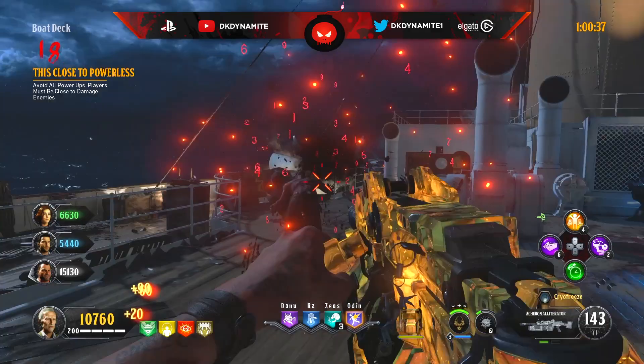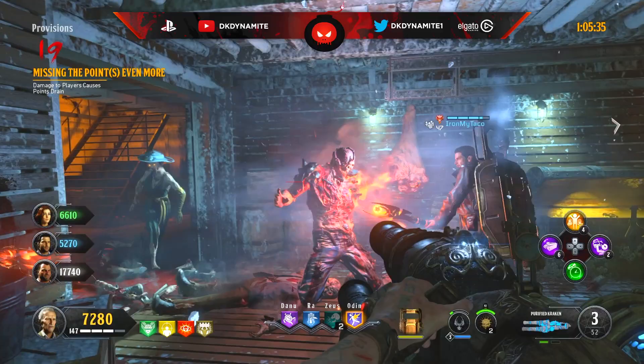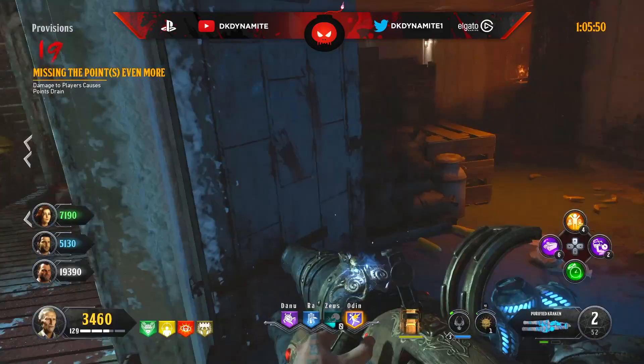For round number 19, damage to players causes point drain. Split up, run good trains, keep a shield on your back, and just don't get hit — it's about 3,000 points per hit. This round can easily drain you before you can pack-a-punch or buy what you need on the map.